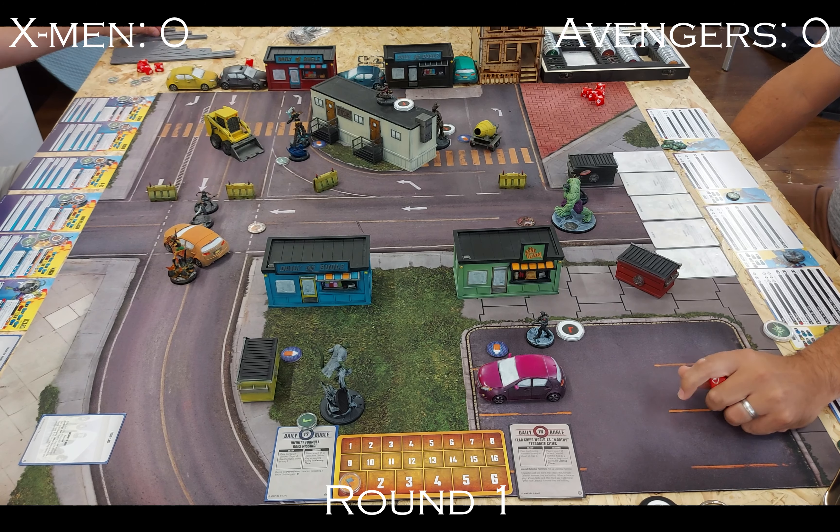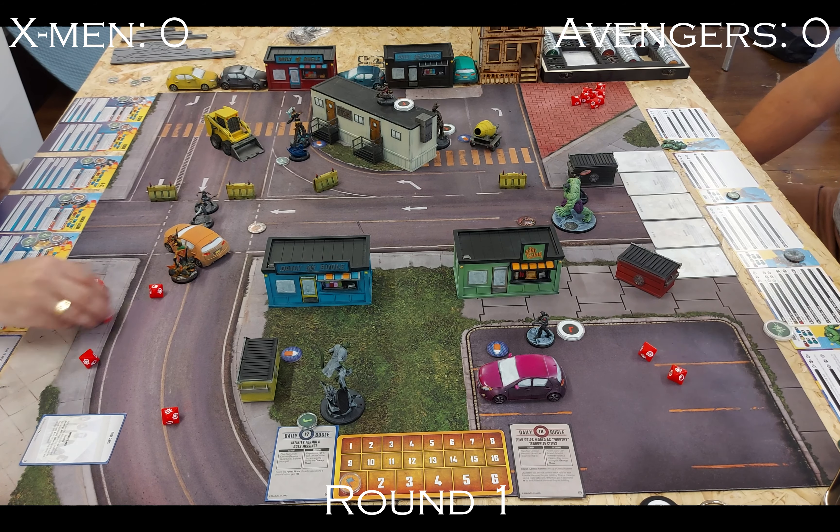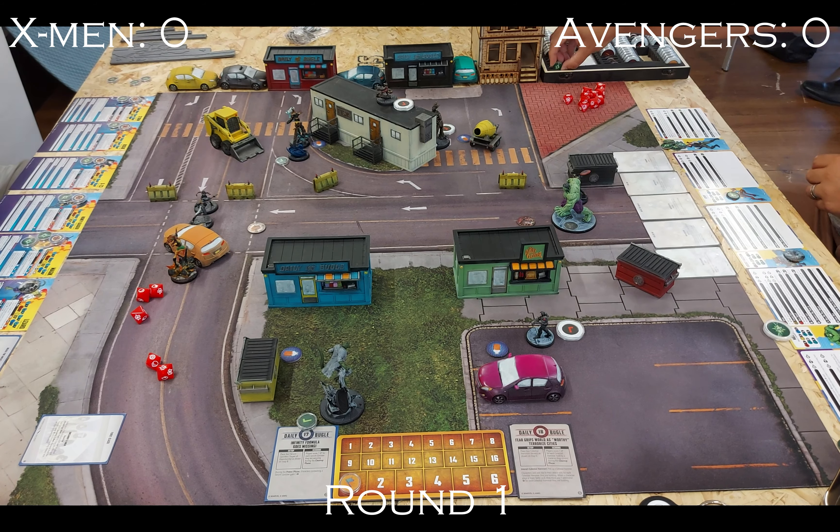Storm moves to the Infinity Formula and shoots Rocket again with an energy shot, hitting Groot for another two damage. Groot really doesn't like energy, though I appreciate I am powering him up in the process.